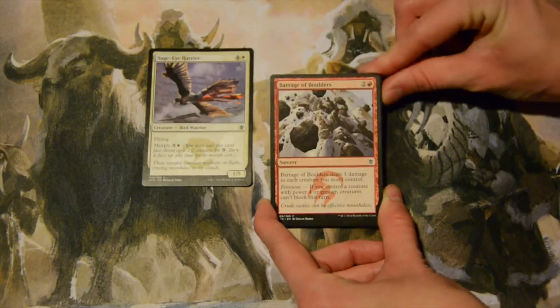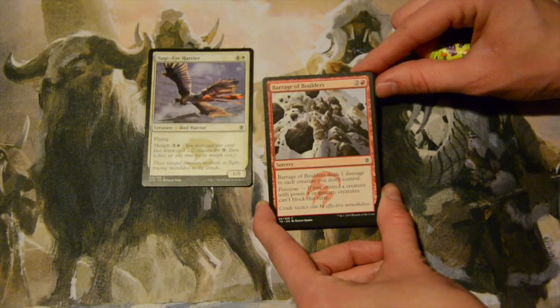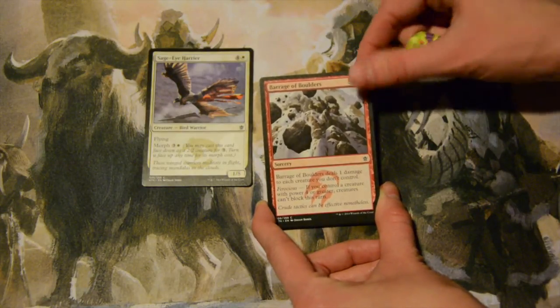Barrage of Boulders — three mana, two colorless and a red — deals one damage to each creature you don't control. And if ferocious — if you have a creature that's four power or greater — creatures can't block this turn either. That's pretty awesome. It's a sorcery speed.